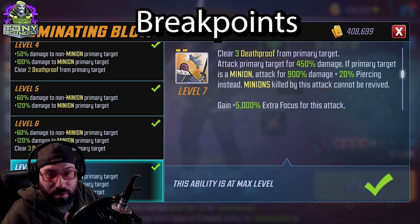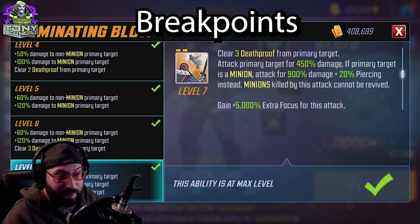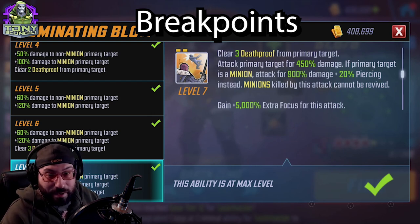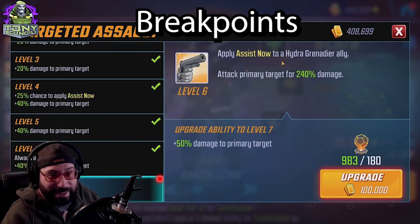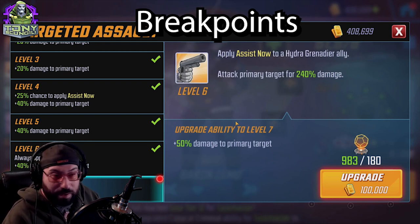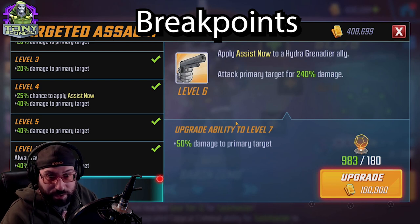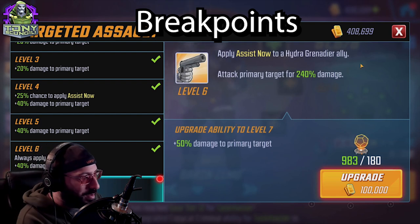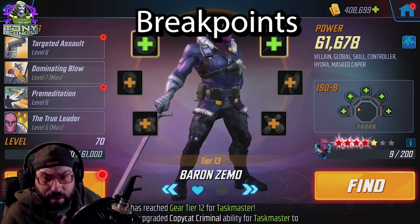The tier four for Dominating Blow is absolutely worth it — 80% damage increase to non-minions, 160% to minions. The piercing is whatever, but since this attack fires every other turn, it's totally worth investing in. The basic attack just deals damage and now applies an assist call to a Hydra Grenadier ally, which is good. You're not using the basic too often — every fourth turn roughly — so there's really no reason to invest in its tier four.